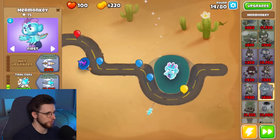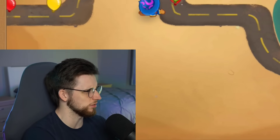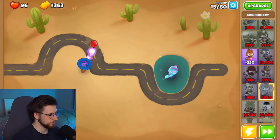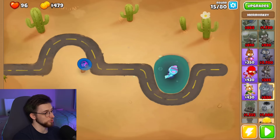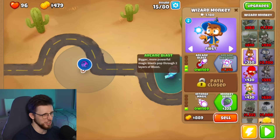We can start doing some networking, start collabing with some other mer-monkeys. Here we go. This is good. And actually, having this paired up with the wizard with the arcane blast — well, it's not the arcane blast that does that, it's actually the guided magic.